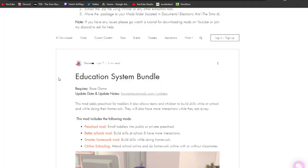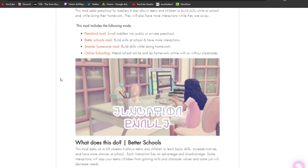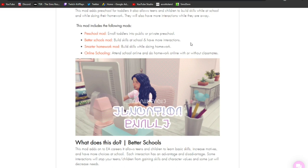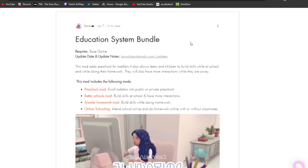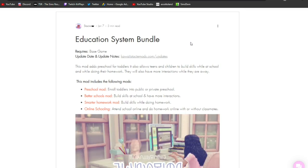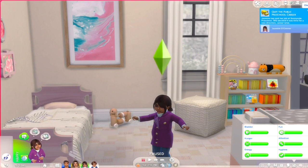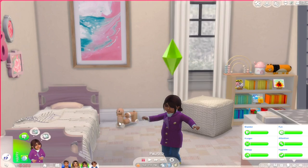Also by Kawaii Stacy, the Education System Bundle is absolutely amazing. It gives you preschool for toddlers, and when your Sim goes to school they actually learn different skills, which is so much more realistic. When they do homework — smarter homework — they increase skills, which is better for leveling up. I love this mod for the realism it adds. In-game, you can quit public school and join private or public preschool — you'll get the option when you click on a toddler Sim.